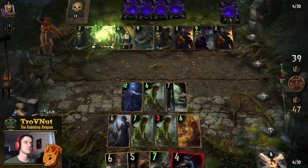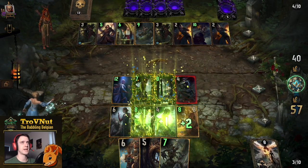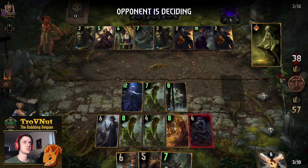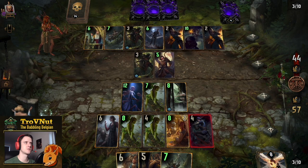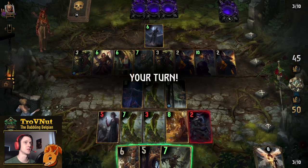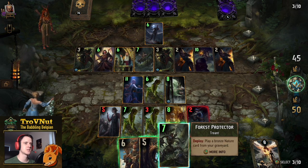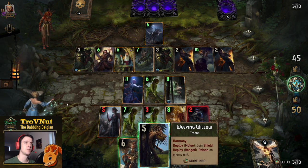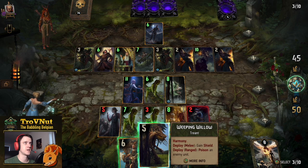Gaetan moves everybody to the front row. I actually hit the armor once, so it wasn't as strong as I thought. I could do the Weeping Willow next, but I can't kill anything with the Forest Protector. Circle of Life is also just five damage, so that's not going to matter much. Let's use the Weeping Willow and try to make them scared about the poison. That's two more damage going in.